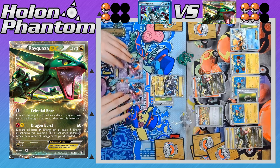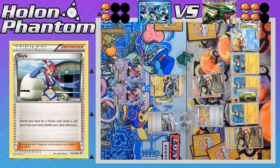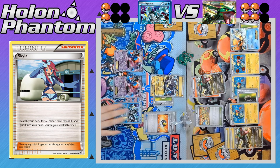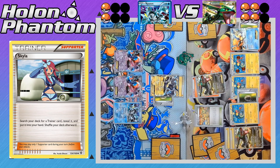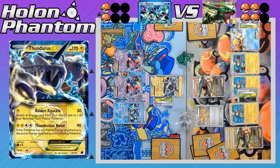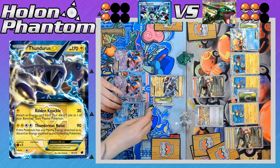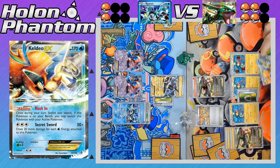Thundurus comes back up into the active spot, and then we see Skyla, who allows the player to search the deck for any Trainer card — the one chosen is an Ultra Ball, which is immediately activated, discarding two cards from the player's hand for any Pokemon from the deck. There's the third Kyurem coming down. Kyurem is probably the strongest attacker in this deck as it deals a lot of damage, plus it only gives up one prize card on KO. A Water Energy is equipped to the new Kyurem, and there's the attack — Raiding Knuckle hitting for 50 damage, then getting back a Prism Energy onto the benched Kyurem. It just needs one more Energy to use Blizzard Burn.